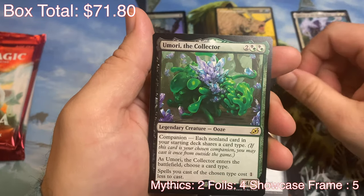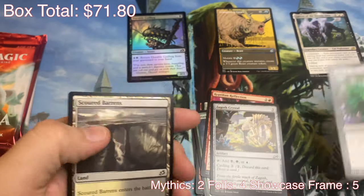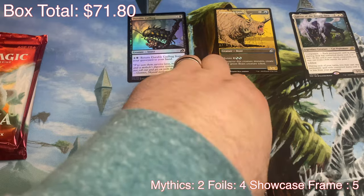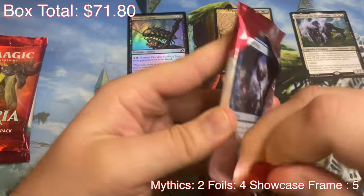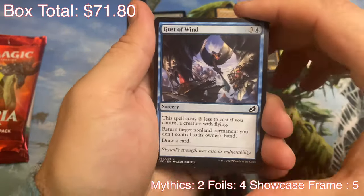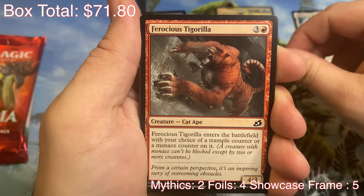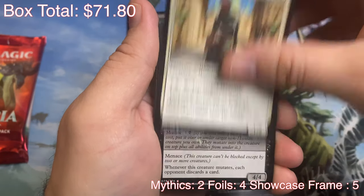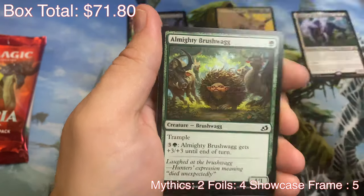And we've got Umori the Collector Companion and a Scoured Barrens. Pack number three. Gust of Wind. Ferocious Tigerilla — a tiger and a gorilla. Checkpoint Officer. Cavern Whisperer — he's got the mutate.